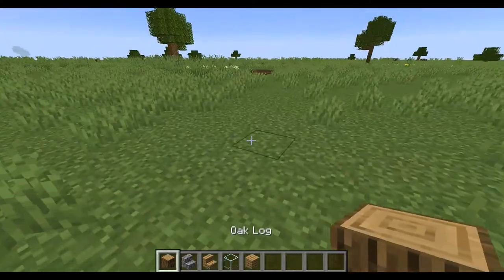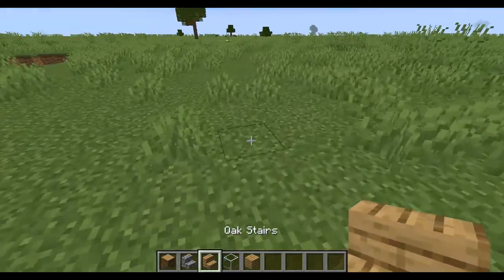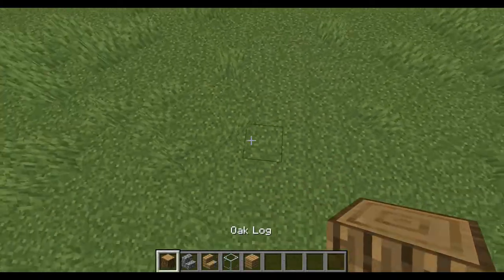All the things you're going to need are in my hotbar: oak logs, cobblestone stairs, oak stairs, glass, and oak planks. That's basically it.